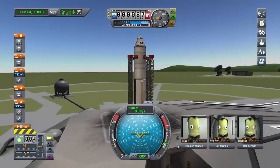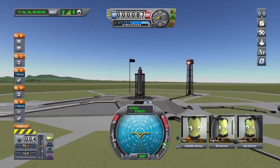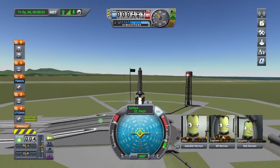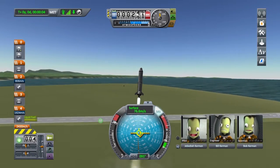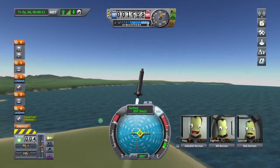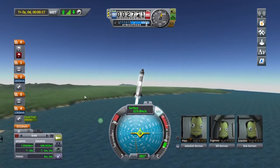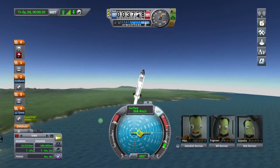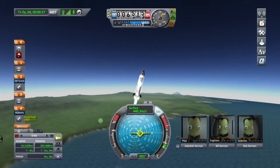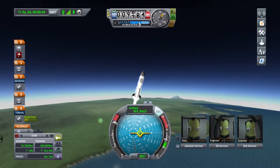Here's our rocket. It's on our nice launch pad. Boys are ready to go. And here we go — booyah! Start turning a little bit to the east. We want to get a nice good orbit. I'm going to switch over here so I can see that my apoapsis is turning out. I'll back off on the throttle a little bit until it gets more altitude. Basically all you have to do is hit throttle up completely and then let her rip.